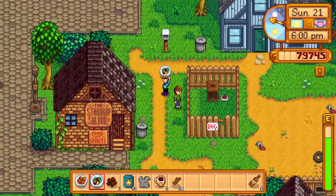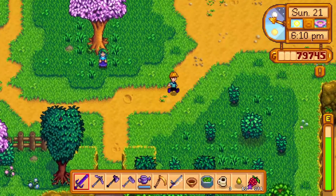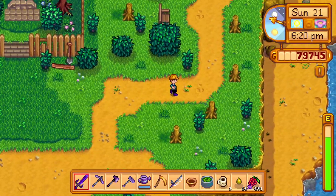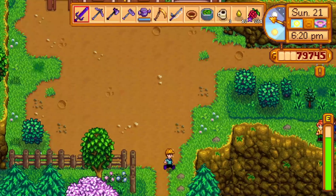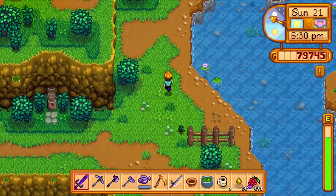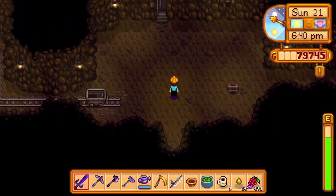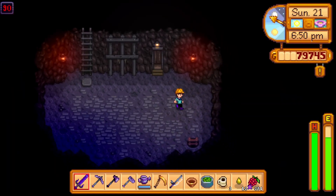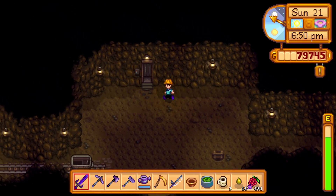I need to quickly head to the caves because I need to kill the red slimes — I haven't done that yet. And I want to try out murdering things with this galaxy sword, just to see how effective it is. It's one of the best weapons in the game. I might be terrible using it, but we'll see. Into the mines we go. I think the red slimes are going to be around floor 81 or 90 — let me check. Yes, 81 is the start of the red slimes.